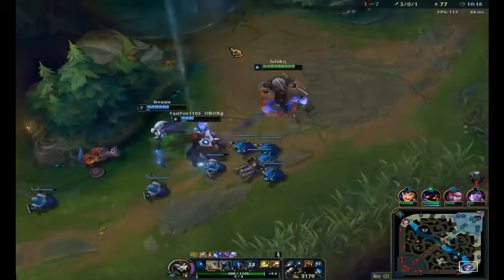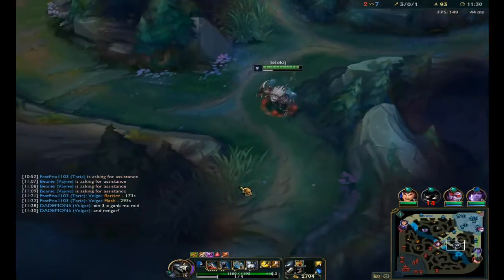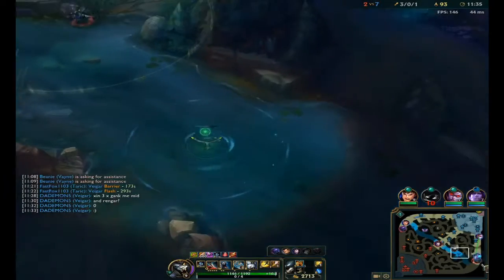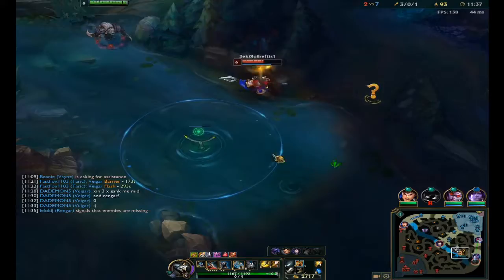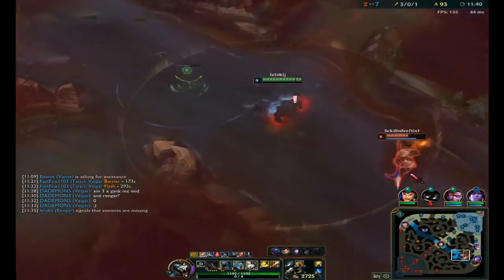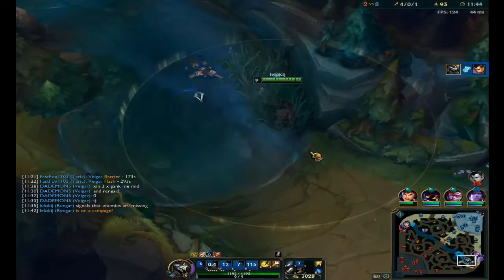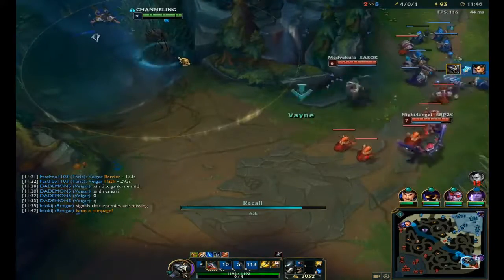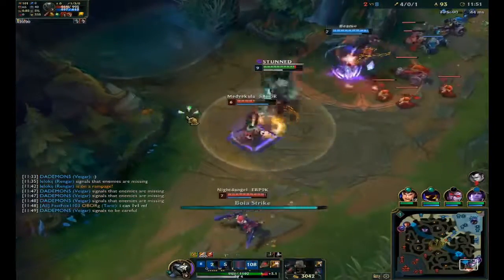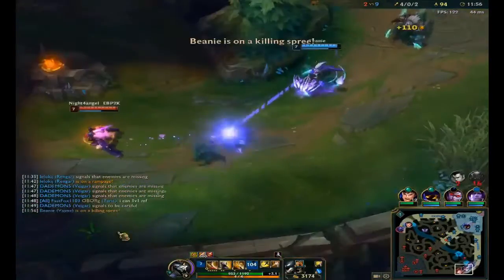Here bot lane can go for a tower first blood. And after Drake and some farming and a free kill — since that was just as easy as picking up there — we can get another one. But I just have to wait a few seconds, and the enemy doesn't respect me going closer. Vayne has to flash, but it's a flash for a kill.